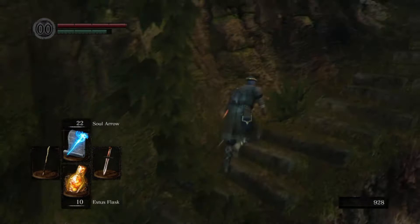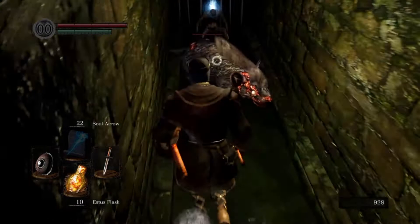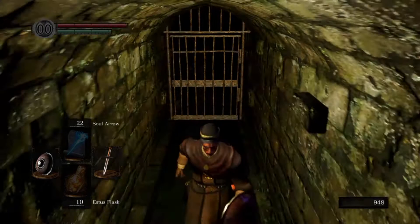To continue going this way — there's another item there, I think it's a soul item. Inside this sewer area there is a rat; very rarely the rat attacks you — he usually faces the fence. If you come all the way to the other side, there is a gate that's locked. This is a shortcut we'll unlock later.